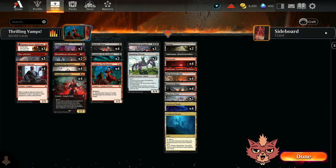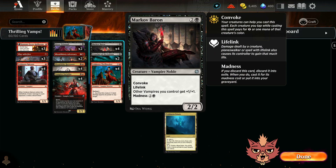Since we are discarding with blood tokens, of course we have Markov Baron — also a Vampire Noble. It's 3 mana, 2/2 with Convoke and Lifelink. Other vampires you control get +1/+1, and then Madness for 2 and a black. Madness means if you discard this card, discard it into exile; whenever you do, you can cast it for its Madness cost or put it into your graveyard. So if you discard it to a blood token, you get to cast it out — a little bit of card advantage there.